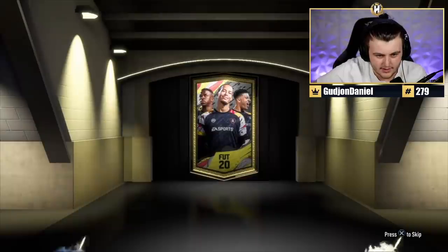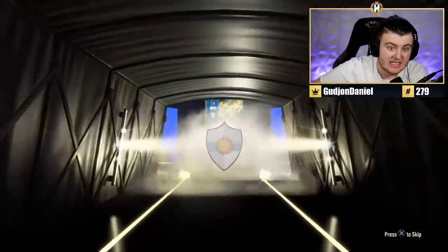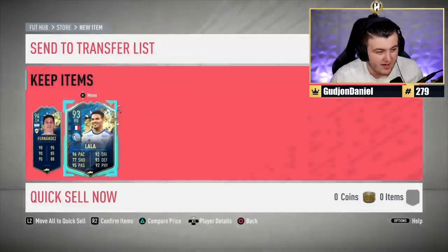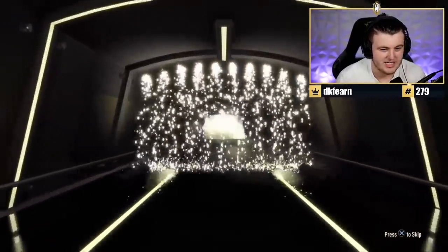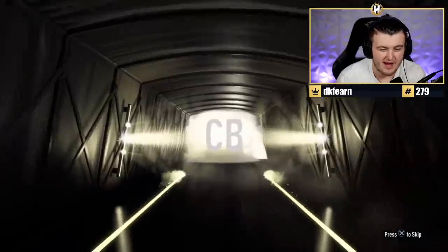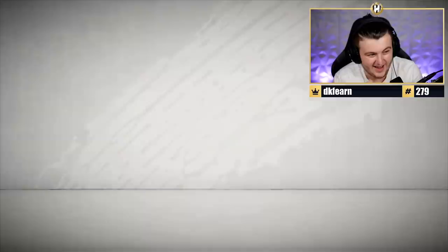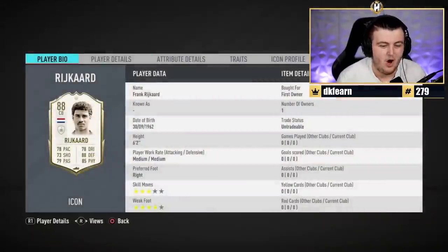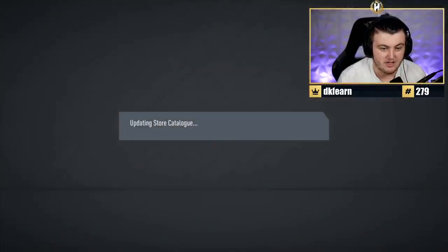We've got Rubik's any icon pack and a 290-plus gold upgrade pack as well. We'll do the icon pack first, but if it's not a big nation we're skipping it. It's Dutch - center back - not moments. It's actually Rykard, not Koeman. This card at this stage of the game is not great, but seven or eight months ago, in the first three or four months, this was one of the best center backs in the whole game. I used to love Rykard at the start.